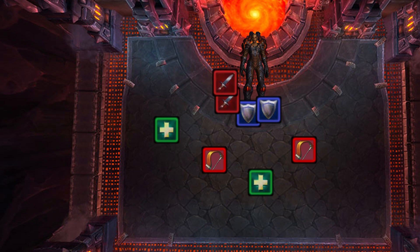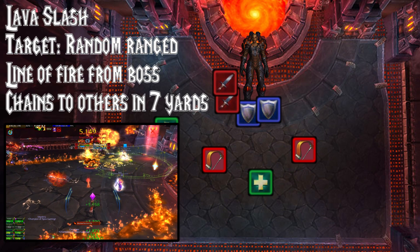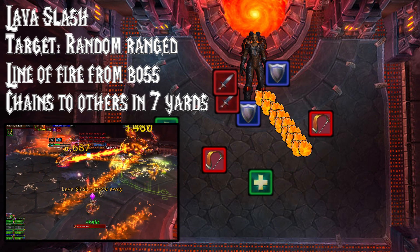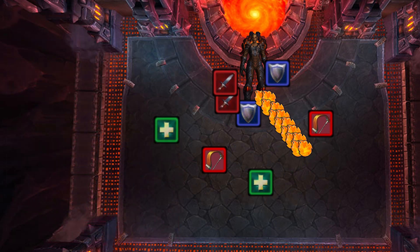Ka'graz is going to use two abilities throughout the fight regardless of energy. The first one is Lava Slash. This is going to target a random ranged member and draw a line of fire from the boss to them. If anybody is within 7 yards of them it will also chain to that target, so make sure the ranged are spread out at least 7 yards.